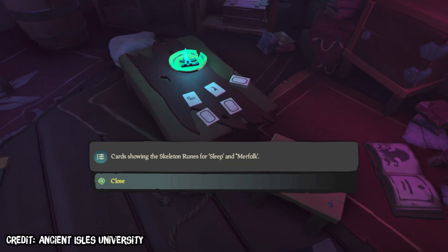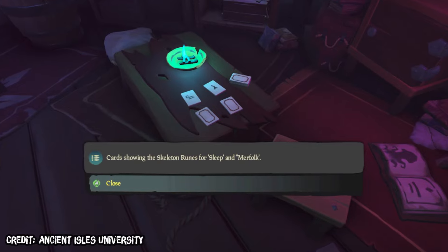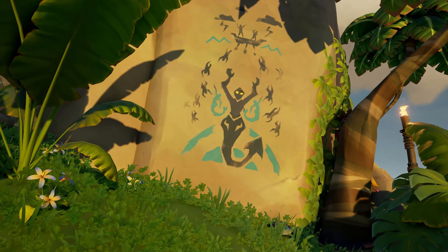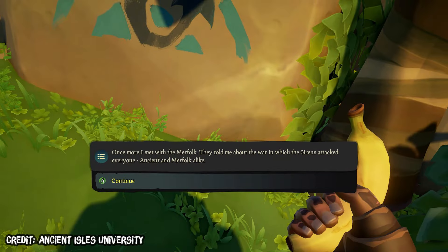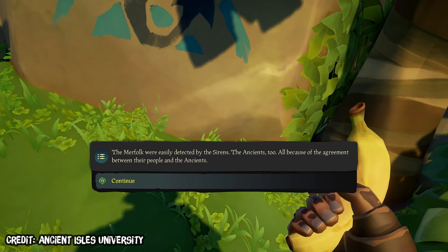Now let's discuss the stuff going on in-game. The tarot cards at Port Merrick have been back in action. There are only two words we can currently see: sleep and merfolk. Around the map, there have been three new journals as of making this video, all to do with the merfolk and siren murals, appearing in the Ancient Isles. They're by Diving Bell, who already has journals in the Sunken Kingdom. The first journal on Discovery Ridge reads: 'Once more I met with the merfolk. They told me about the war in which the sirens attacked everyone — ancient and merfolk alike. The Sea Queen was vindictive and her guards, the sirens, were ever vigilant. The merfolk were easily detected by the sirens, and the ancients too, because of the agreement between their people and the ancients.'